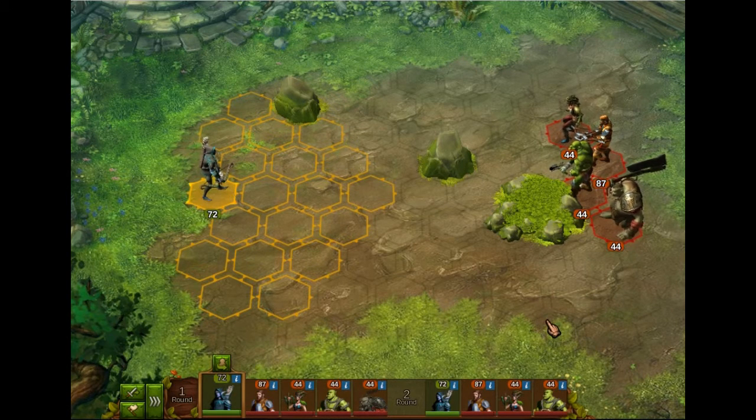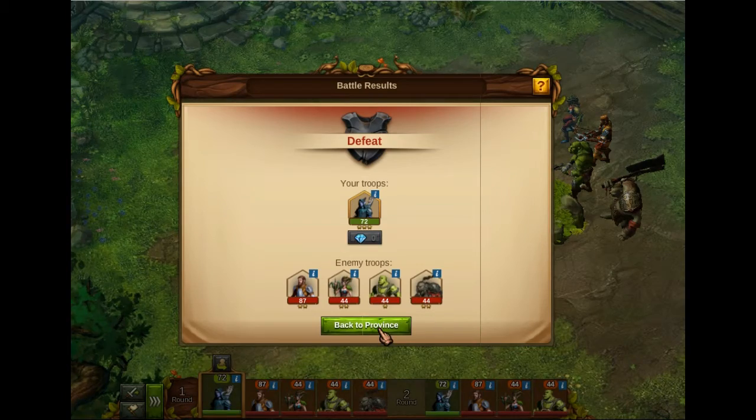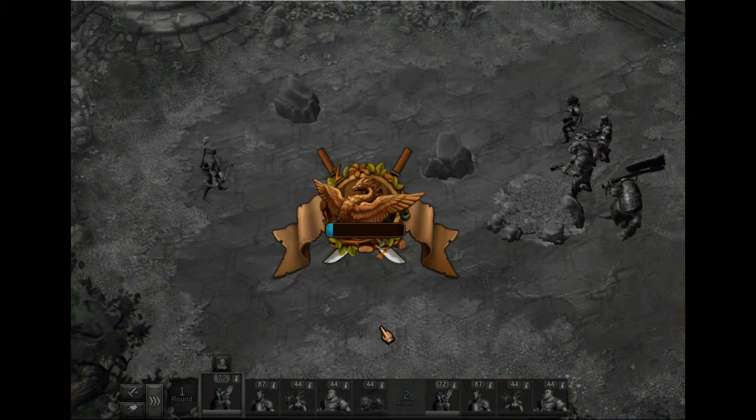I won't take this fight any further because I just wanted to show you the technique. So what I do now is I surrender. Don't want to give up the fight? Yes. Back to the province — and you will see that I lost absolutely no troops.